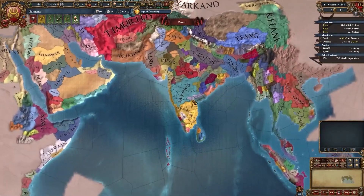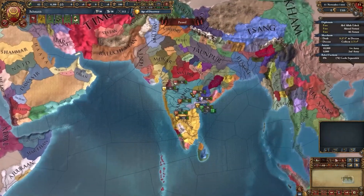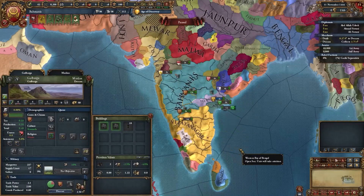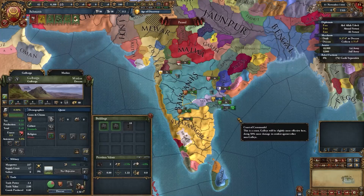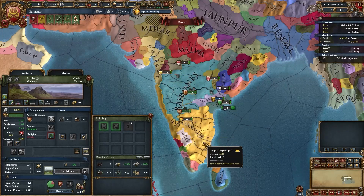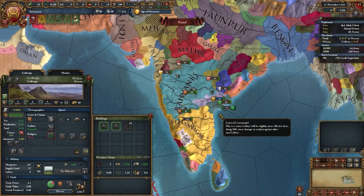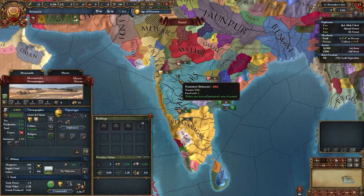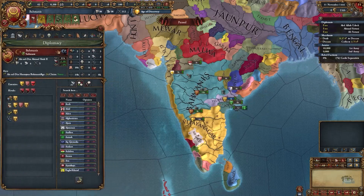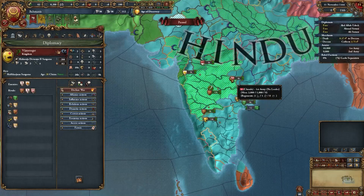Bahmanis is a nation located in India. It is probably one of the most powerful starting nations in India, second only to Vijayanagar, who are going to be our arch rivals basically until we gobble them up. There is actually a unique achievement for Bahmanis where you have to conquer Vijayanagar — the same is true in reverse. Both nations are very different, with Bahmanis starting as Shia Muslim and Vijayanagar being largely Hindu.